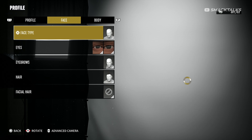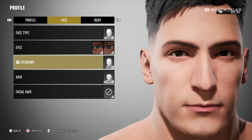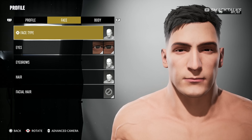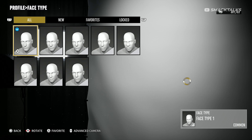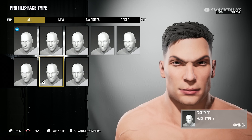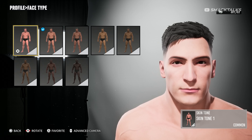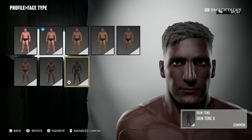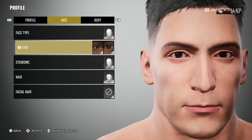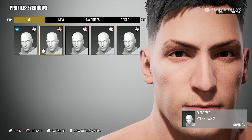Switching over to the face tab, this is where we can begin to customize our character's appearance with options to customize their face type, eyes, eyebrows, hair, and facial hair. Unlike previous games from Yukes that feature a very in-depth creation suite with lots of different options, the options available in Fight Forever are extremely limited. There are only 8 face templates available with the only sub-options being the selection of skin types, as the mode doesn't feature any customization sliders, which sadly means that all male creations will have one of these 8 faces. These limitations are also true for the other face elements where there are only 4 types of eyes and 5 different eyebrows.